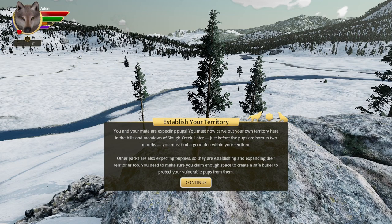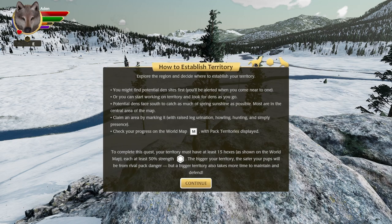There's Raven, and we have a familiar sight of Little Butte. This has been the starting point for ages and we are here once again to establish territory. You and your mate are expecting pups. You must now carve out your own territory here in the hills and meadows of Slough Creek. Just before the pups are born in two months, you must find a den within your territory. Other packs are also expecting pups, so they're establishing and expanding their territories too.